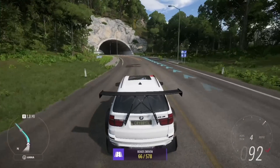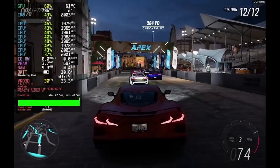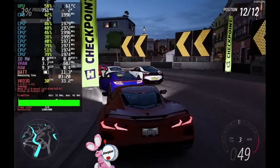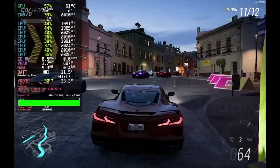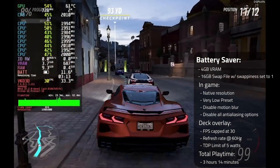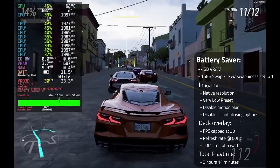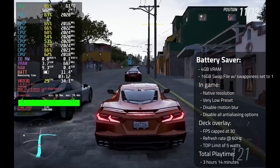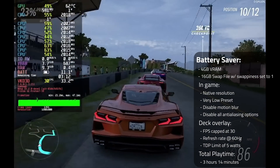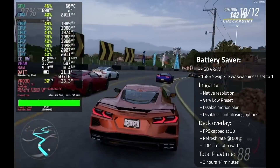Now, onto what everybody's been waiting for: suggested presets. First up is the battery saver preset, where we extend the life of the battery as long as possible without caring what the graphics look like. To make your Steam Deck keep going like the Energizer Bunny, do the following: set your VRAM to 4 gigabytes, set your swap file to 16 gigabytes, and set your swap tendency to 1. In-game, use the native resolution, the very low preset, disable motion blur, and disable all anti-aliasing options. In the Deck Overlay, cap the FPS at 30, set the refresh rate to 60 hertz, and set a TDP limit of 5 watts. This gave me a total playtime of 3 hours and 14 minutes.